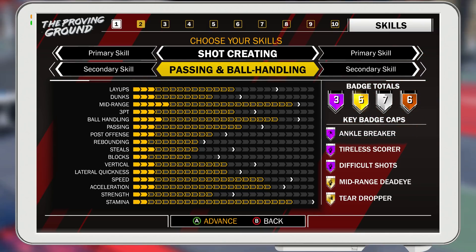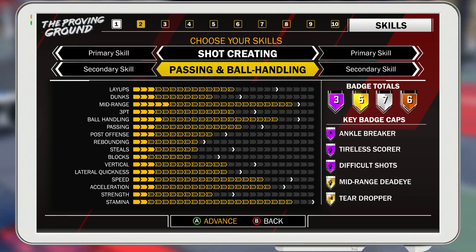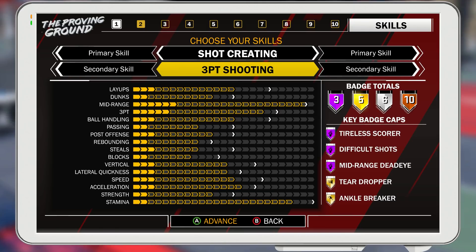Speed is something you might lack a little bit compared to if you flip the build to a Playmaking Shot Creator, but it's still decent — you can still run the point easily with this build. The shooting is much better than the other way around, and the drive game is a little bit there as well. The only thing you lose out on is stuff like Dimer and the passing badges, and a little bit of ball handling, speed, and especially passing. This is more of like a Kyrie Irving or Allen Iverson build rather than a Chris Paul. It's more of an iso build — if you have to pass out, you pass out.